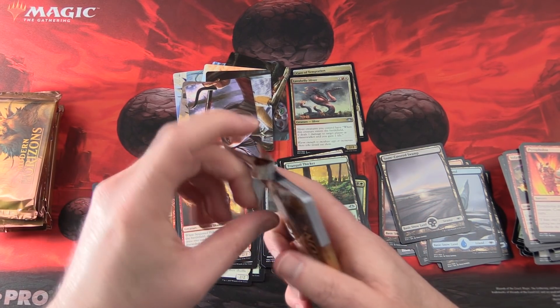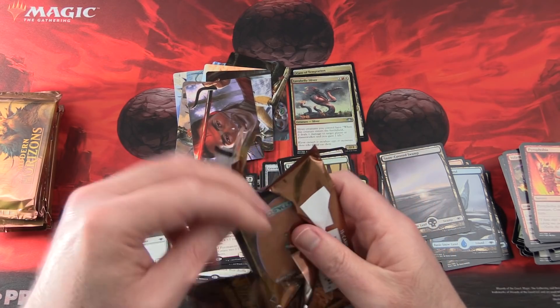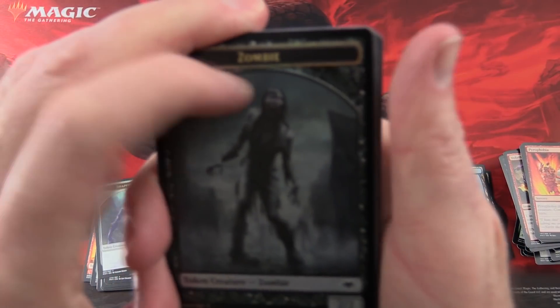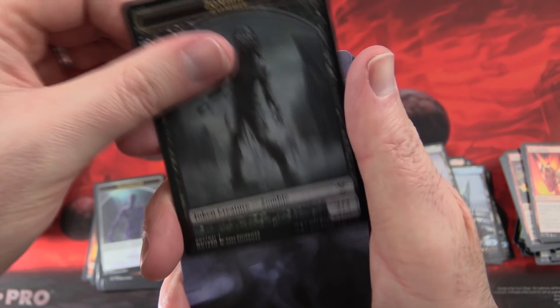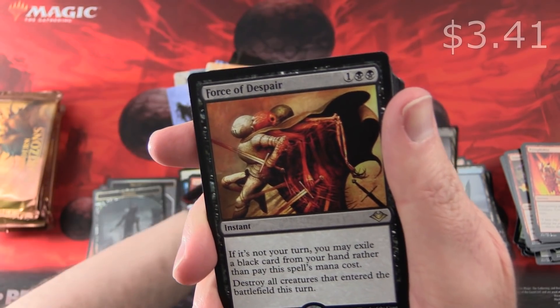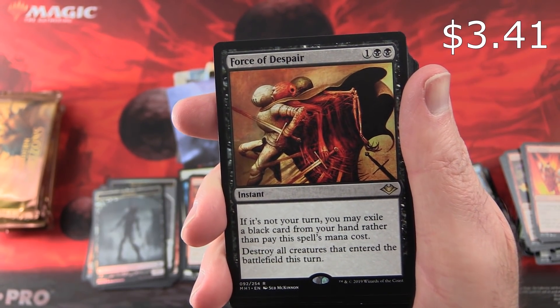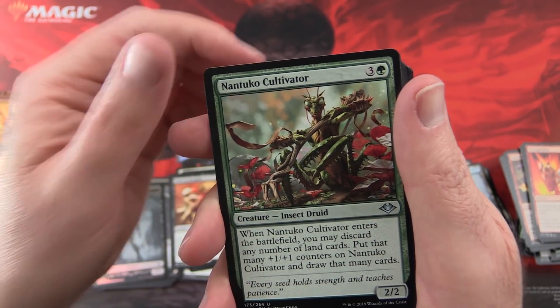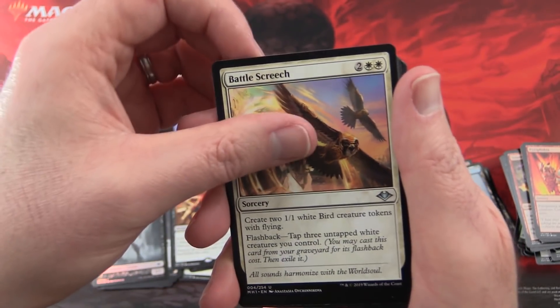Or even Serra the Benevolent — I would be happy with that too. We've got a Zombie Token, some cool Shadow Vampire thing, Snow-Covered Swamp, and Force of Despair — very cool. With a Secluded Steppe, Nantuko Cultivator, and Battle Screech.